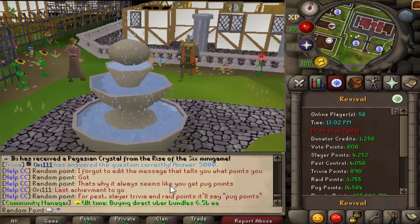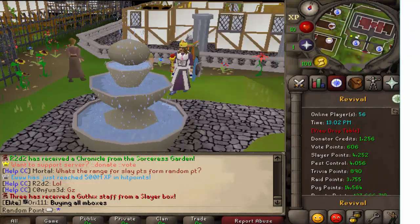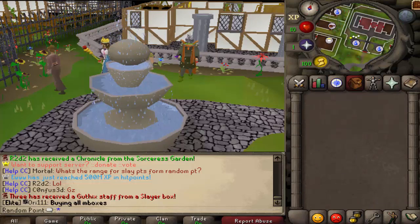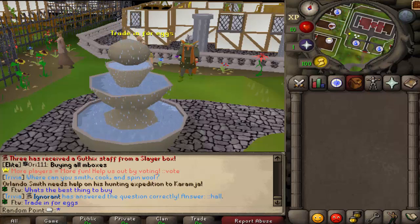You can think of it like VASA — when we have double points on, it gives you exactly 100 points. What you could expect on average if you killed 100 VASAs would be 500 points, or 50 points per kill. So the pug point one goes up to 1,000, meaning the average pug points you should receive per token is 500. You're going to open one and get less than 500, open one and get more than 500 — this is just the average. For donator credits it's 50. For vote points it's 25. For bounty hunter points it's 5 million. For pest control points it's 150. For trivia points it's 25. For slayer points it's 150. And for raid points it's 150.